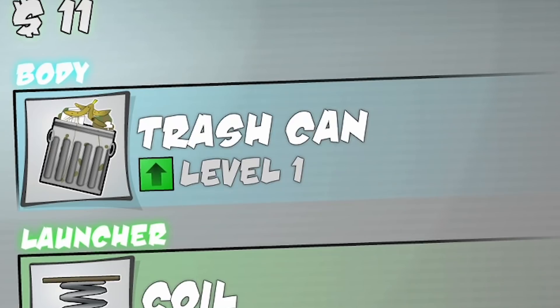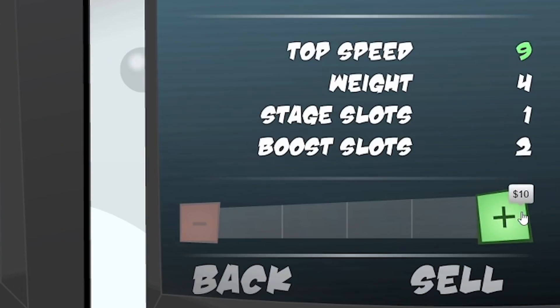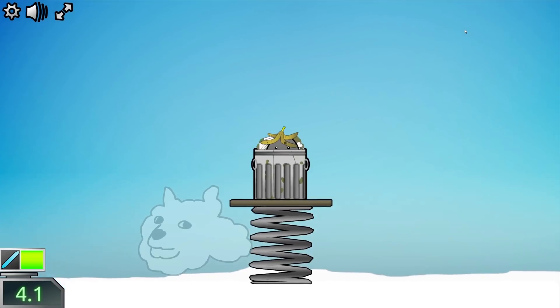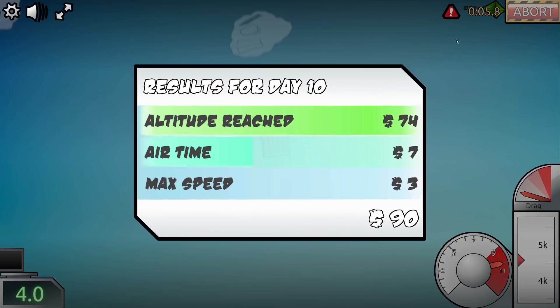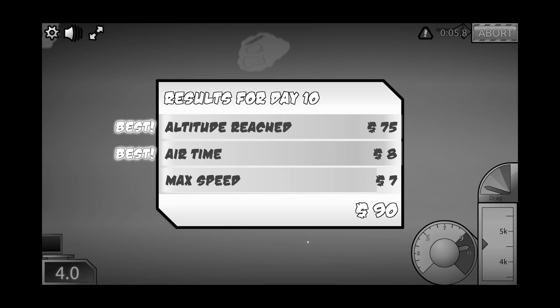We can also upgrade our trash can - let's see what level 2 does. I think it looks like only the top speed increases. I'm not entirely sure what they do with that, maybe remove some of the trash. Now we've got a big chunky boy spring. Oh and there's a bird - was that a bird or a bat? I think that was a good launch. Yes, 90 quid - this is turning out to be quite a profitable venture.